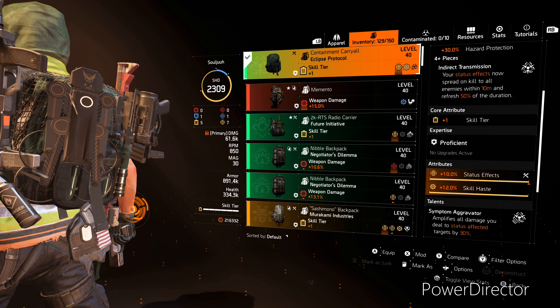And last but not least, for our backpack, we are running our fourth piece of Eclipse Protocol, which is going to activate the Indirect Transmission talent. This says your status effects now spread on kill to all enemies within 10 meters, and refreshes 50% of the duration. We've got skill tier, status effects, and a skill haste mod on these.